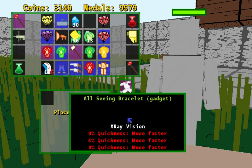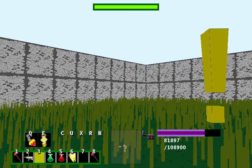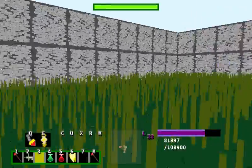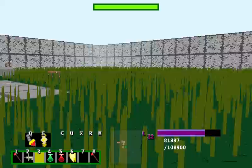So I made the change. Look at that — all quickness on two gadgets. So if I hit X, see my quickness is at 49%, almost maxed out. Whee! I'm pretty fast.